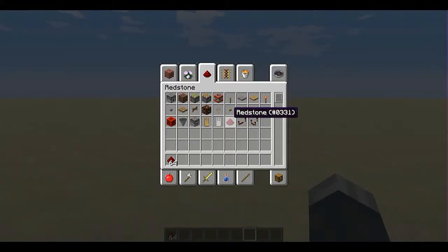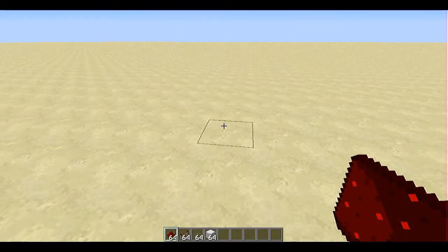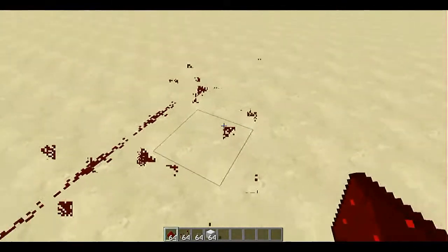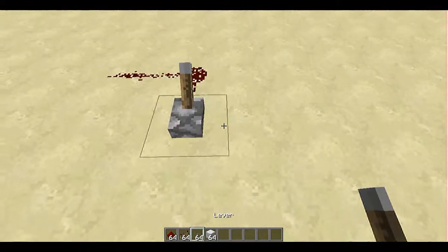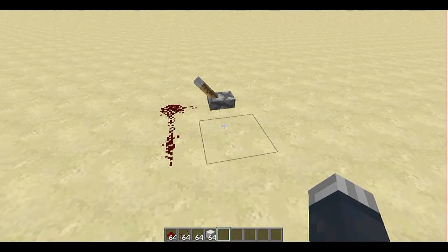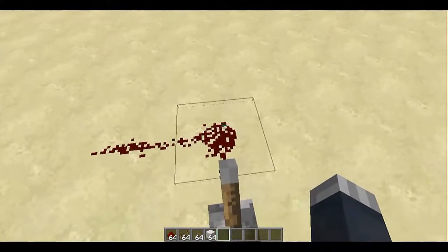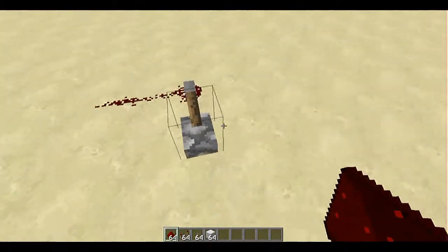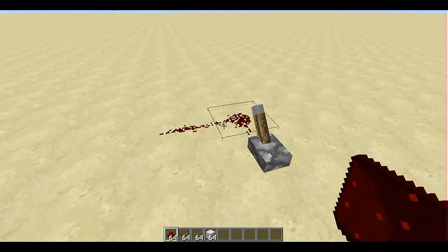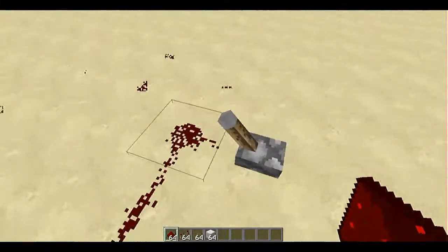So let's get started. First of all, we need redstone of course, levers, and some blocks to build with. So what you want to do is build something like this, then place two pieces of redstone and a lever. Don't activate it — just don't activate it. Now from this side I'm getting confused, so let me just walk around here.